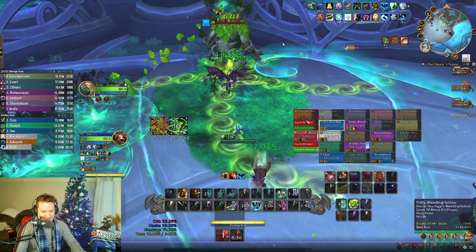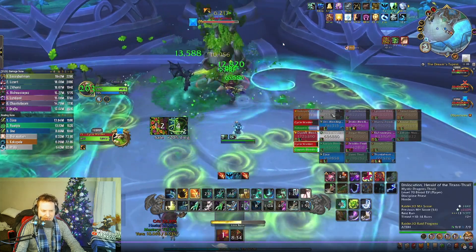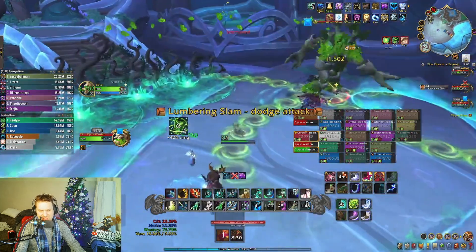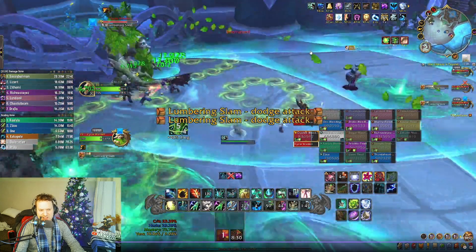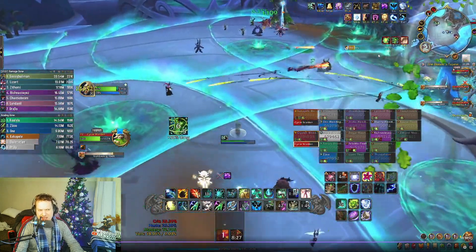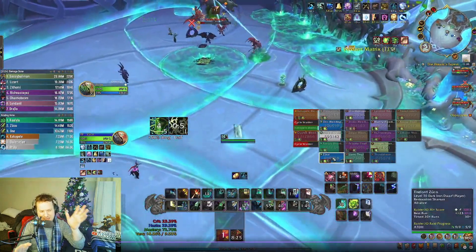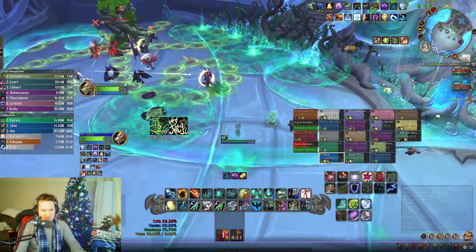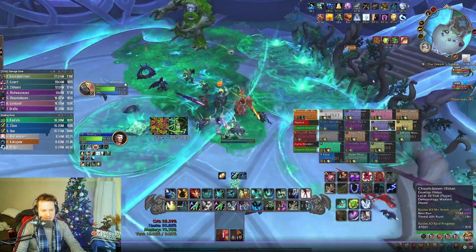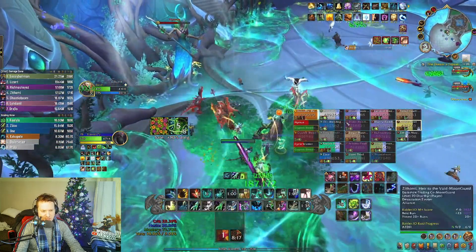Now we're off to the add phase. I actually ran to the wrong side, but then I realized we have five healers — three of us on this side and two on the other side. I thought we were two and two, but we were actually three and two, so that was actually a big mistake for me. You can run across some of these lines and it's not a big deal — I took a few stacks, but it's okay.